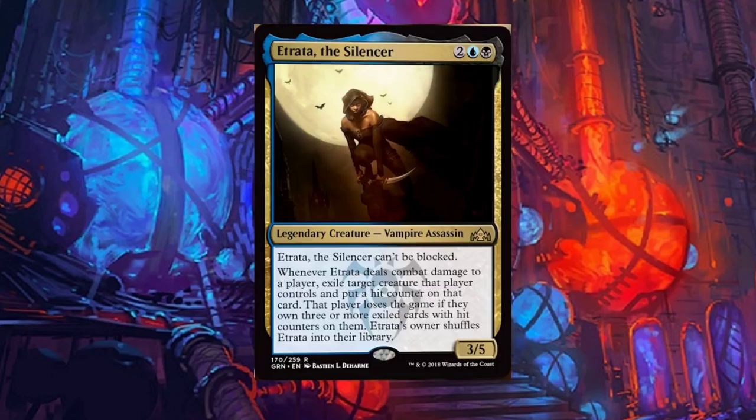Etrata, the Silencer: a four-drop legendary vampire assassin — already off to a great start. She's a three-five that can't be blocked. Whenever Etrata deals combat damage to a player, exile target creature that player controls and put a hit counter on that card. That player loses the game if they own three or more exiled cards with hit counters. Etrata's owner then shuffles her into their library. This seems very, very powerful. A really cool win condition.